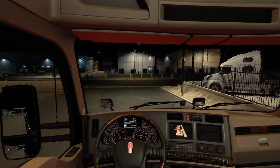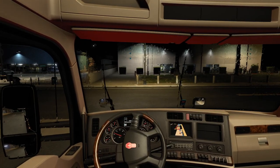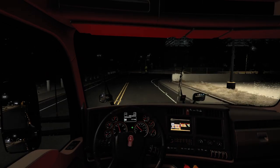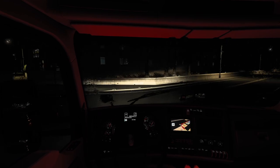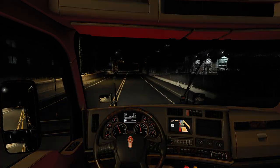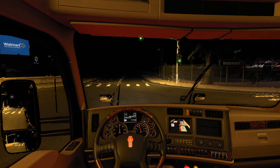It is raining so it is going to be a bit of a challenge. This cabin light feature is really, really nice, I'm not going to lie. There are different colors you can use too — I chose red. It is raining so we have to be very cautious, and it is night time. I can barely see ahead of me. It's very, very pitch black.